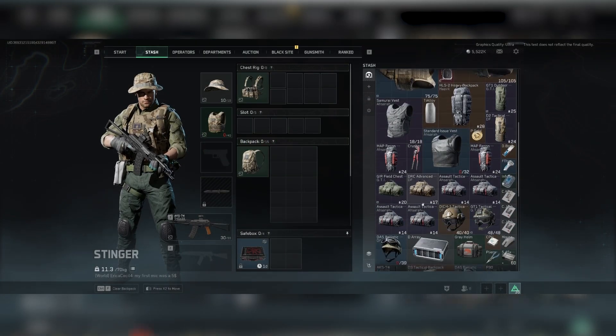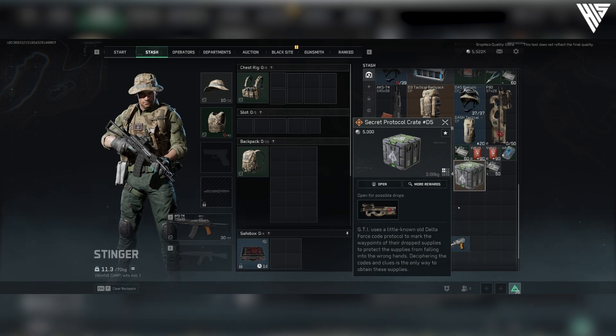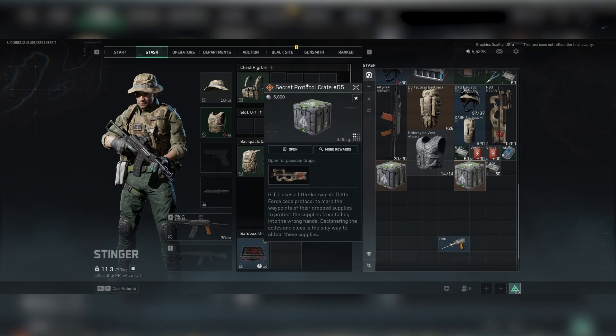Once you're safe at Blacksite, you can open up and check out the new P90 skin and open up a 28 slot gold rare backpack. Great for those loot goblins.